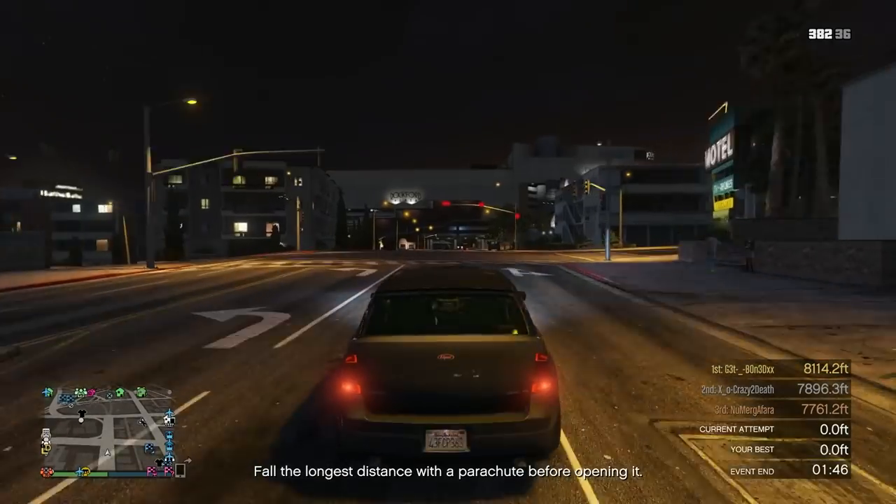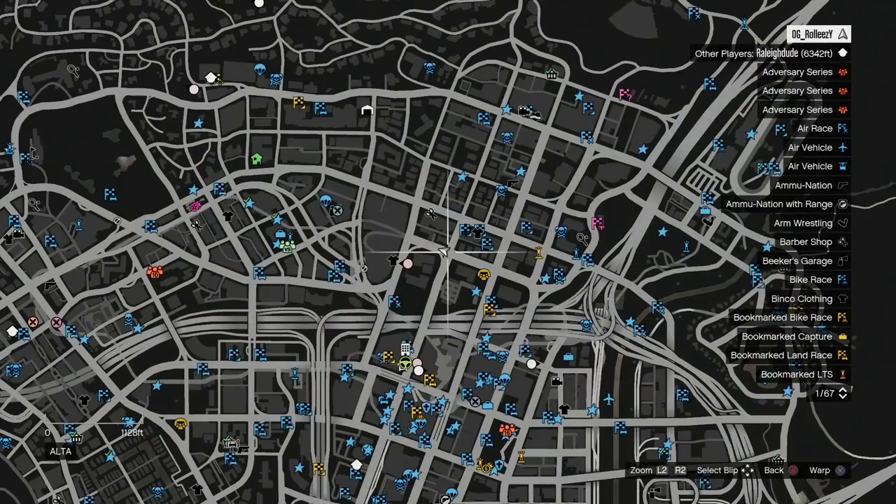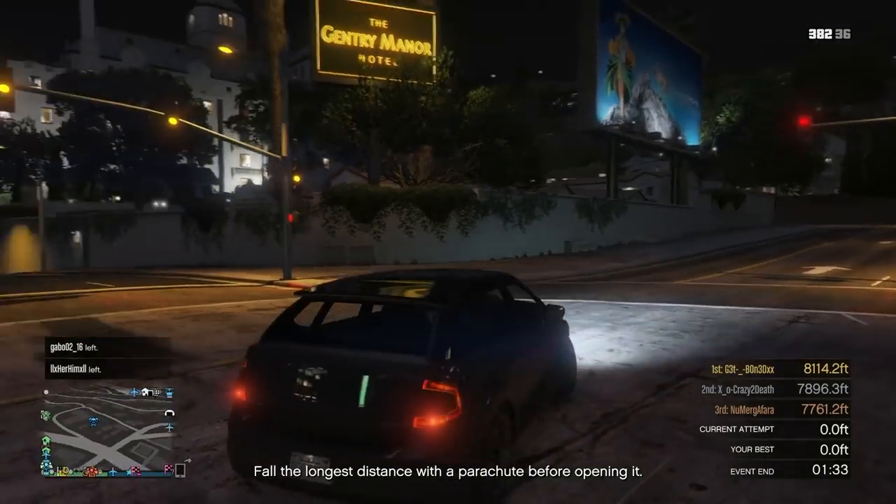So, teleport — what it is: it's getting creator warp into sessions. You can teleport all around the map, switch sessions, go into jobs, go into story. None of that will un-glitch you. There are a few things that will, but we'll go over that at the end of the video.